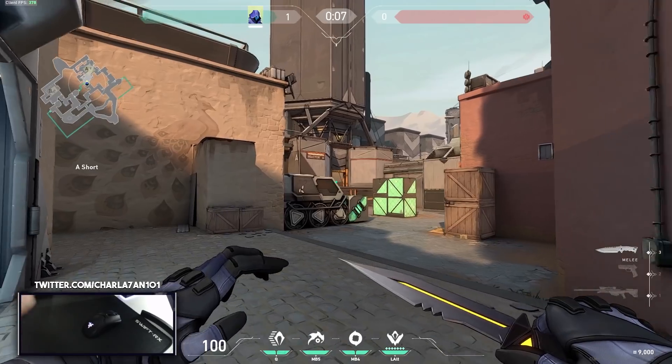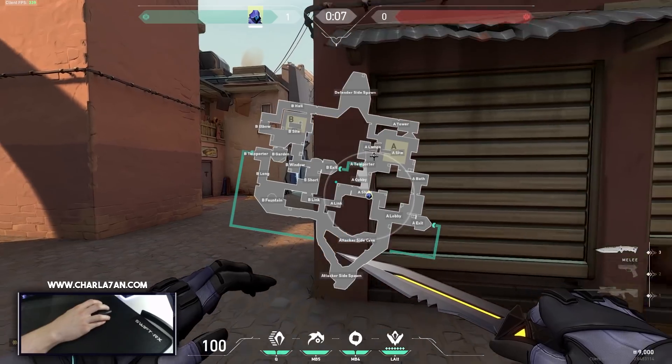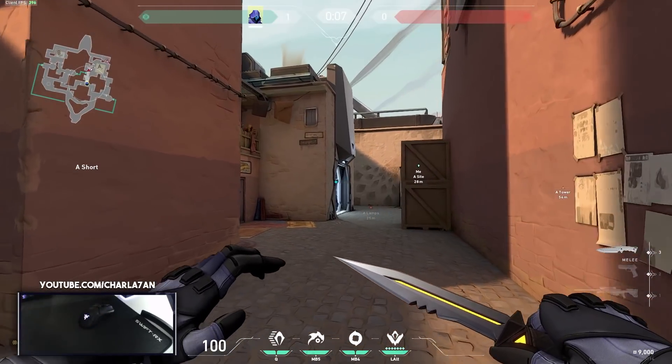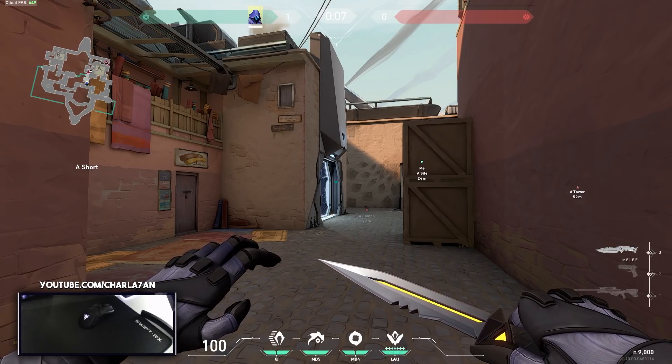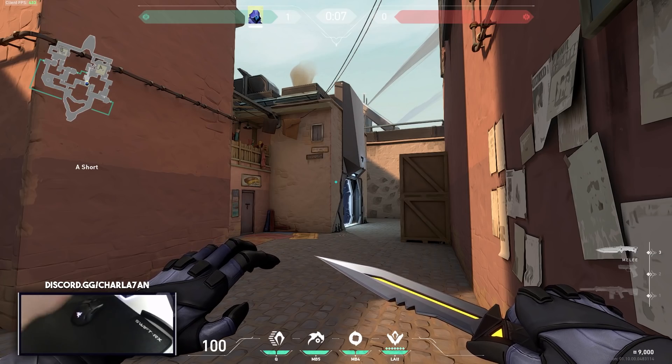On the minimap, enemies will always show because they'll appear in your cone of vision. Also, if you don't have comms, smart pings are a free communication tool — use them as much as possible to signal your teammates that enemies may be in certain positions. If you don't have a microphone, or you're banned, just use smart pings. I get angry in my Radiant games when I see people not communicating at the top level of competition.